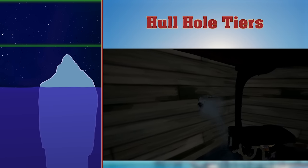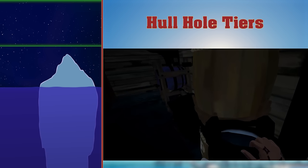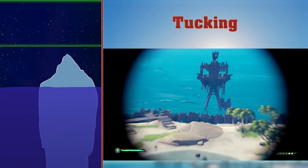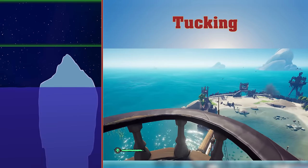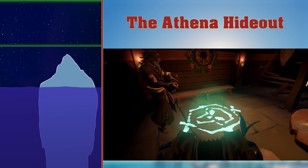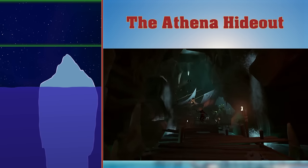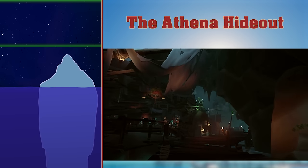Hull Hole Tears. When your ship's hull is damaged, a hole will appear in it. The size of said hole will depend on how the hull was damaged, and whether it was already damaged. Tucking is the act of hiding on another person's ship. This could be done for a few reasons, such as stealing a bit of their loot or spying on their activity. Using the free hide emote will allow your name tag to be hidden from all other players. The Athena Hideout can be accessed by pirate legends by playing 'We Shall Sail Together' in a specific spot in any tavern. This will open the way for any pirates, including non-pirate legends. The hideout is where you get Athena related items and quests.